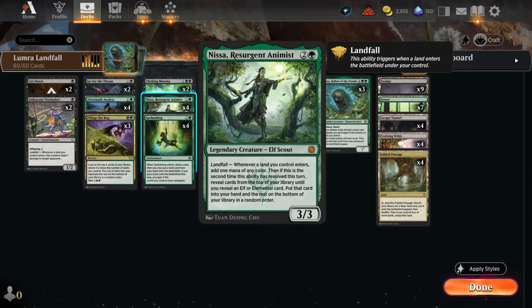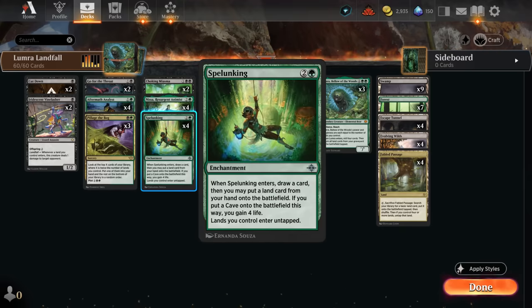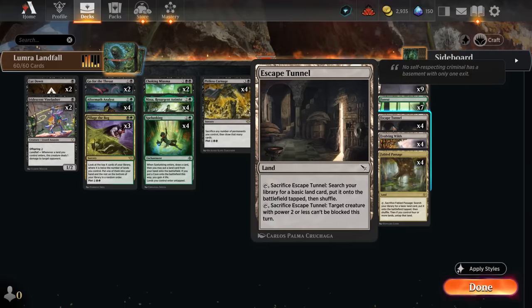In the same turn we cast Pitiless Carnage — often sacrificing all our lands — we float a bunch of mana to cast Lumera and immediately get all those lands back, or sacrifice an Aftermath Analyst to do the same. We end up drawing a ton of cards while putting extra mana on the battlefield. Ideally we also have Nissa and/or Spelunking on the battlefield.